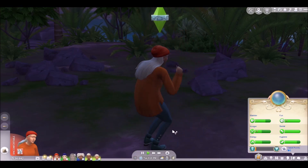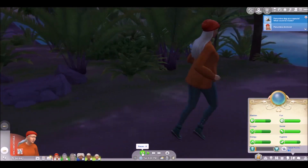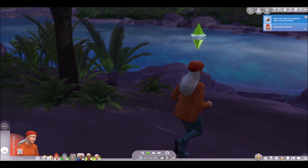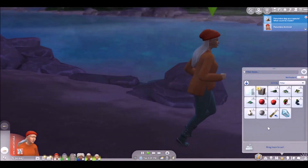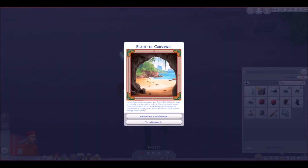I never noticed before that those rocks actually have different things on them depending on what might be inside them. I guess this one was a capsule - I thought it would be a fossil because it had like bones and stuff. Let's see: 'Locals have always ventured into Beardbeard Cove to soak up both beauty and history. Along the eastern wall, Crescent Archivist finds the cave carvings and drawings all splayed out. It tells the tale of war and triumph, if you're keen enough to decipher it.'